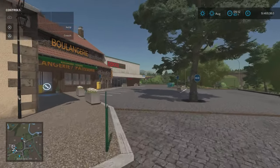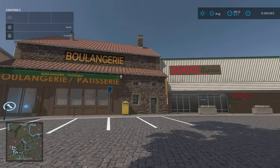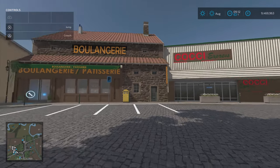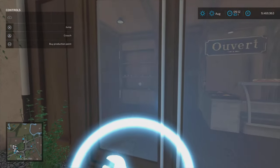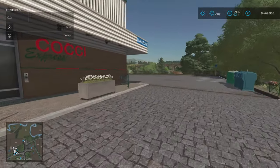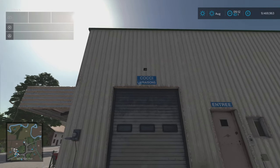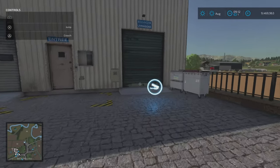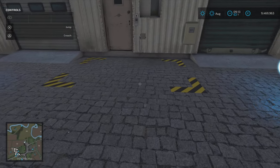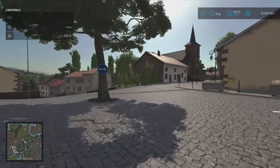We've got two buildings together: the boulangerie — your bakery — and a sell point called Cookie Express. You can buy the bakery as normal for 50,000 grand. They've labelled them up so you can see which side is the sell point for Cookie and which is for the bakery input.